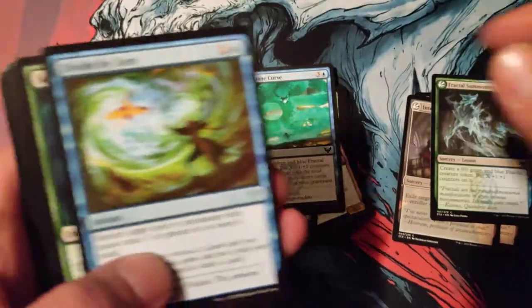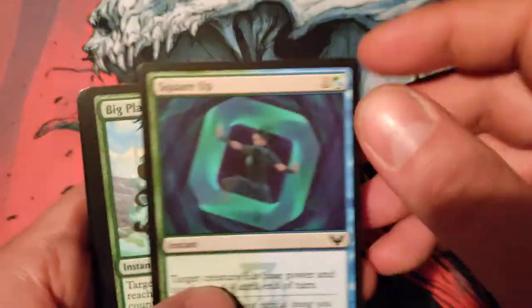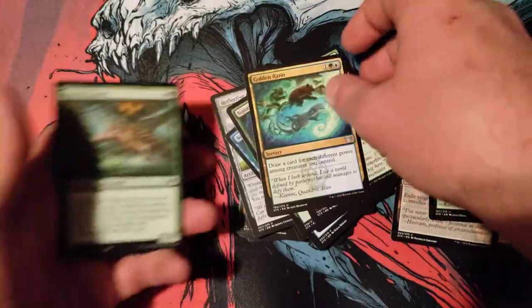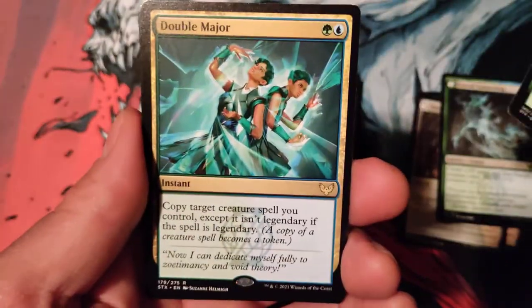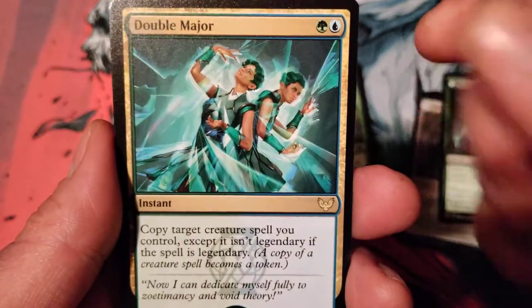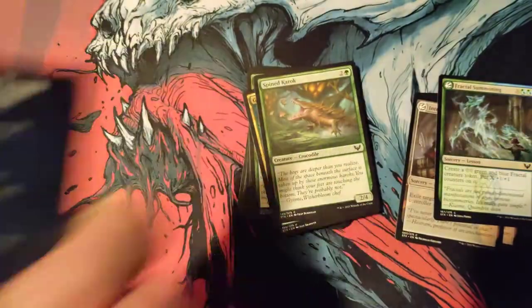The Curve — good card. Summoning. Got another Lesson. Divide by Zero — you can learn. Square Up — that's not a bad card. The Ratio. We're getting close — so do we get one or two rares? Is this going to be a super busted pack or not? We got Double Major, which is actually a pretty good rare for this type of deck. And a token, so just one rare for this.